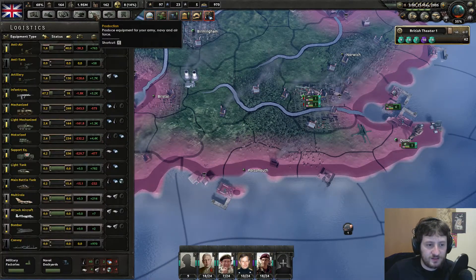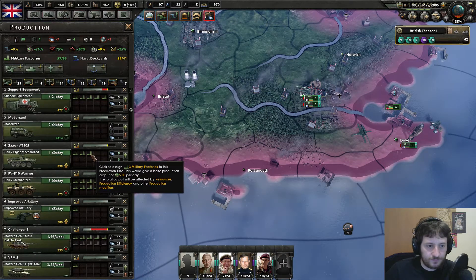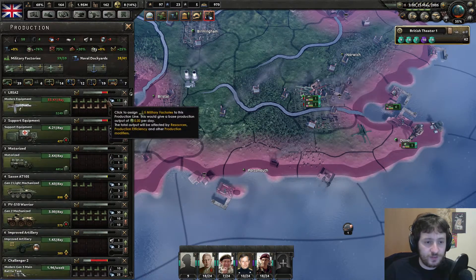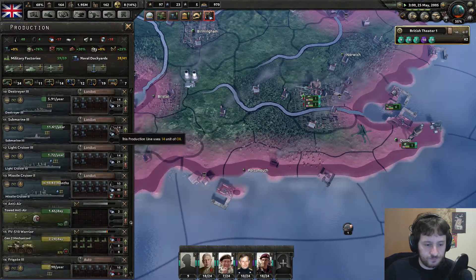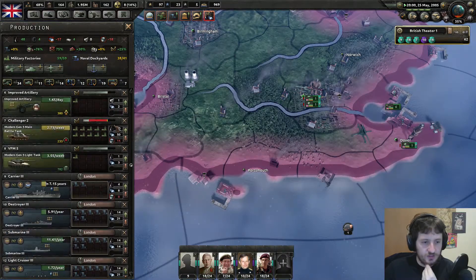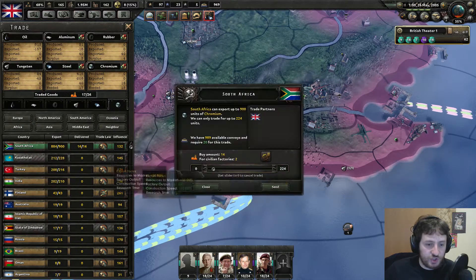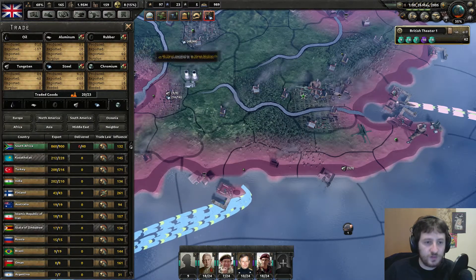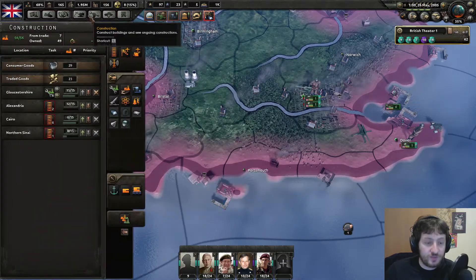Light mechanized is super good. We can also take off a whole bunch of infantry equipment and just start producing a whole bunch of tanks. It does mean we're going to need to import a lot of chromium and a lot of steel apparently. There go all my hopes and dreams - but that's fine. We're rebuilding all these lovely factories, continuing to build more factories, and I'm building a load of nukes, which is awesome.